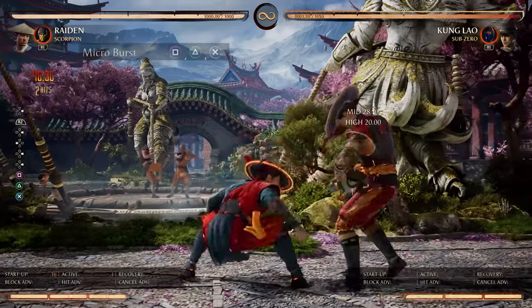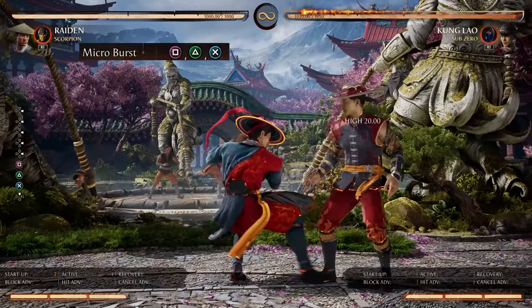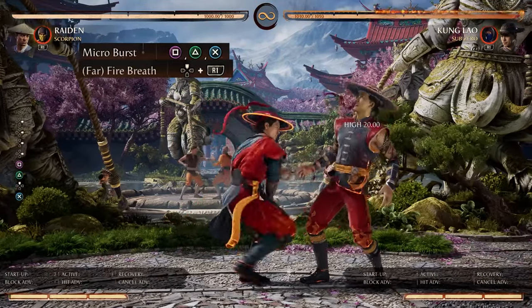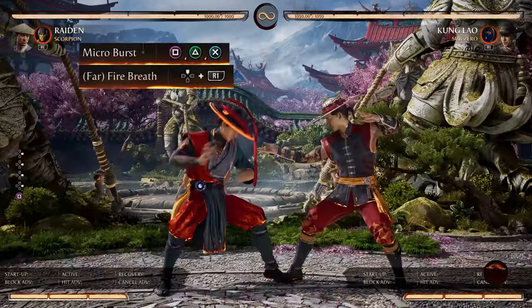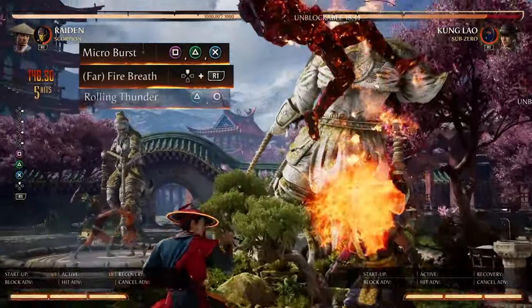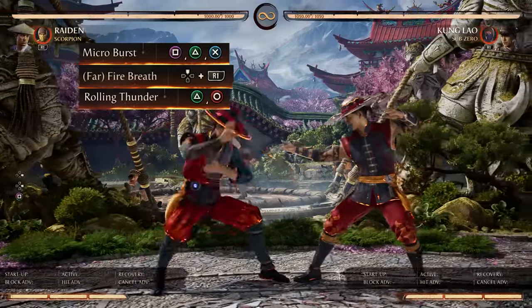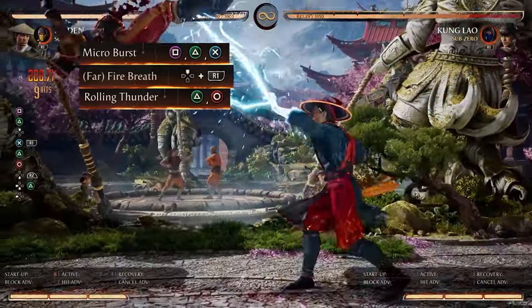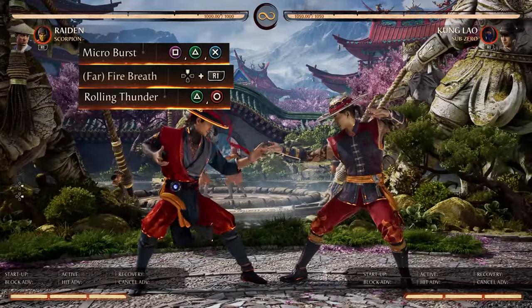Starting off with our quickest startup, our 1, 2, 3 micro burst. Straight from that, we're going to do the fire breath off our 1. Quick note that you're going to want to activate it while you're probably pressing 2. Right after that, we're going to do the rolling thunder 2, 4. This is just to confirm which side he is on, because sometimes it'll flip sides unpredictably, so this will just be a good confirmation on which side he's on.